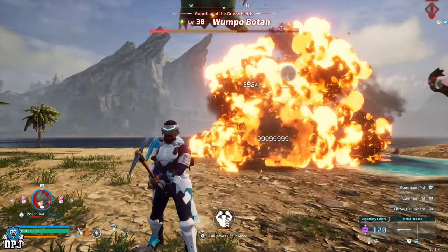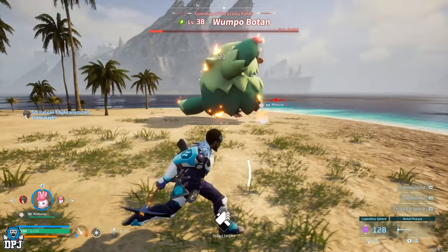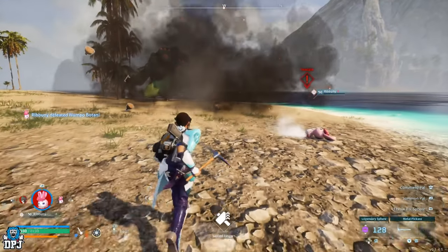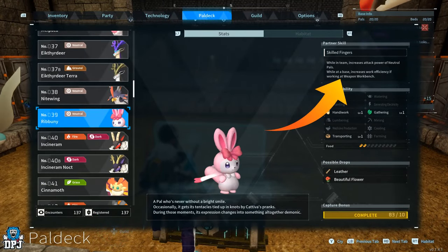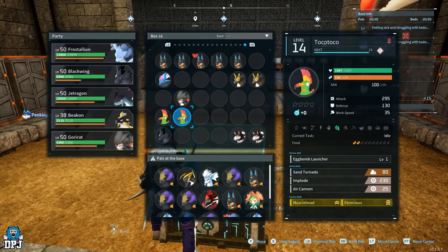So here's what I recommend: we continue the setup and breed ourselves the perfect party. You can have party members within your Pal team which further increase Gorerat's damage output. To do this, you need to get yourself some Ride Bunnies. I definitely recommend breeding your own, and using those Tokotokos I spoke about earlier — if you got ones with Ferocious and Musclehead on them, use those Tokotokos to breed the best Ride Bunnies possible. We also want our whole team to have Megaton Implode, because where Gorerat doesn't finish that boss off, the Ride Bunnies will.